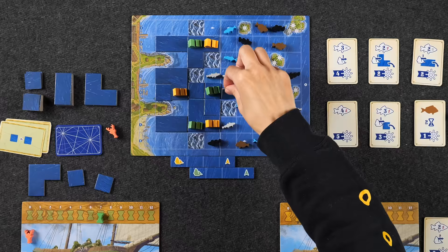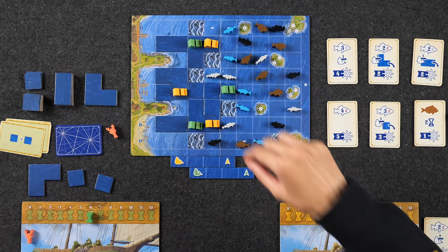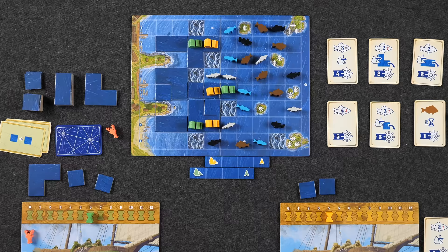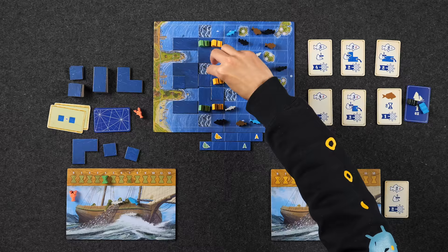Naveen plucks all three adjacent fish for three time — spending three time for three fish, bringing his time down to one. Monique, knowing Naveen only has one time left, places a tile to get ahead. She then spends two time to collect two fish, going down to four time. Naveen collects his three fish for three time total, leaving him with just one time remaining.